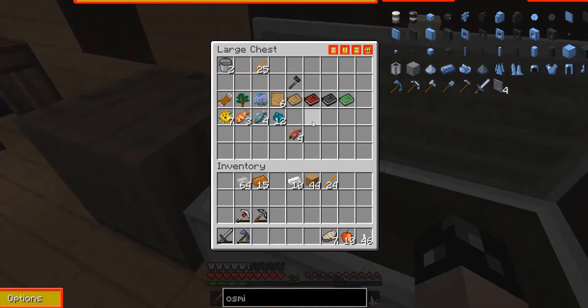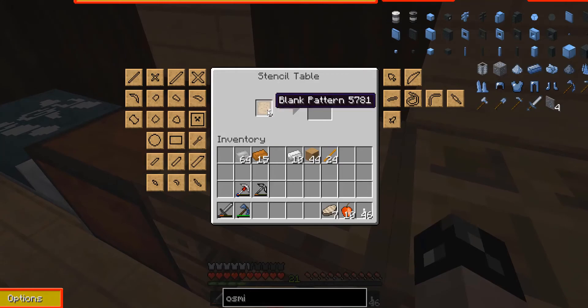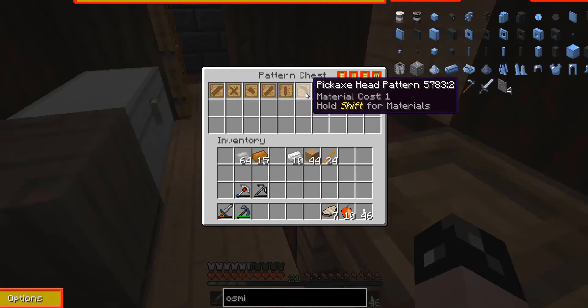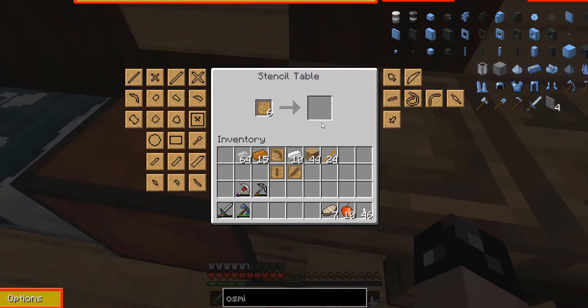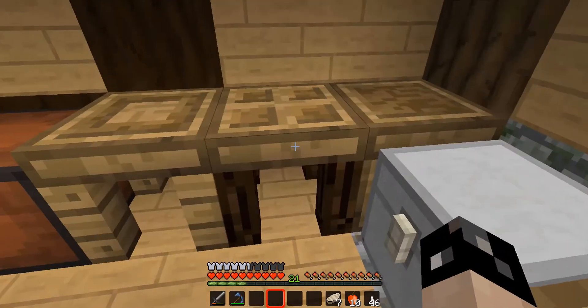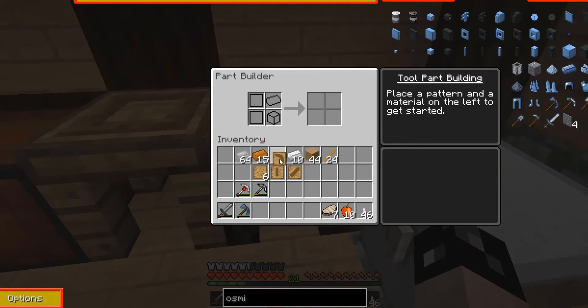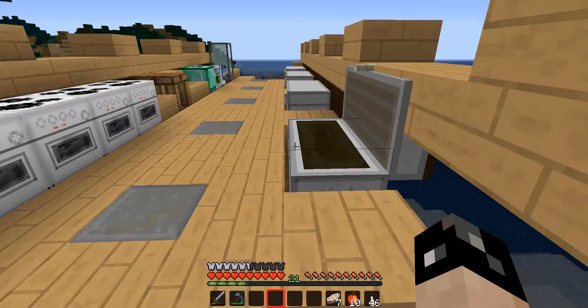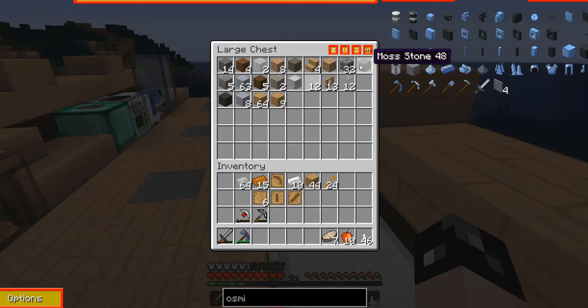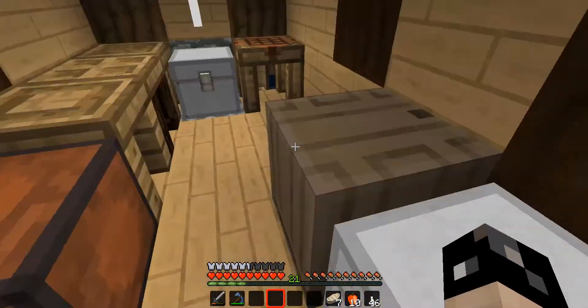I have a ton of iron, but I'm going to do some Tinker Construct stuff. I'll grab cobblestone because all I'm really trying to do is make the tinker tool parts.